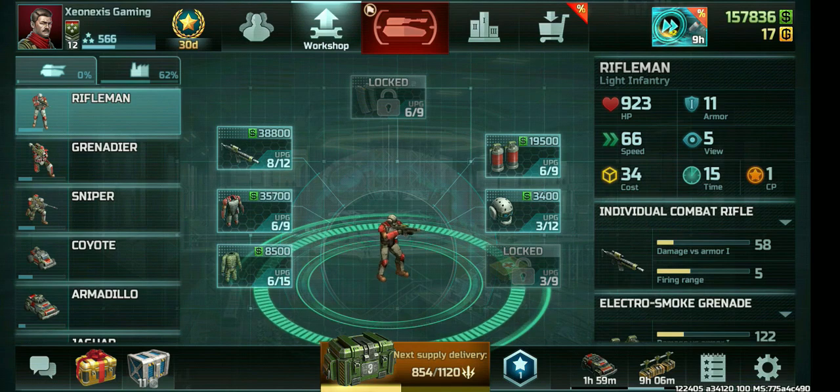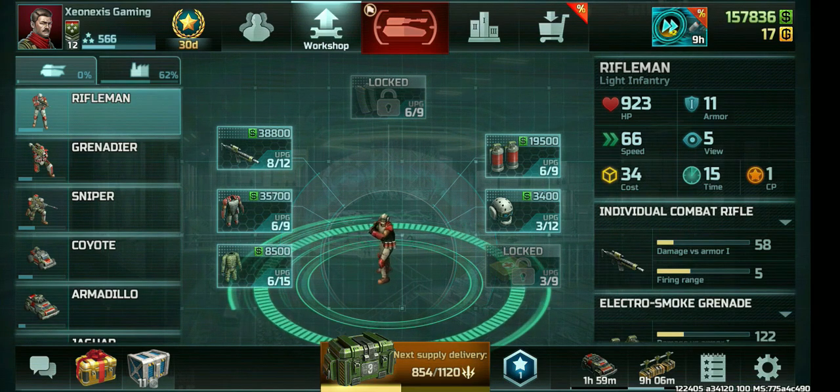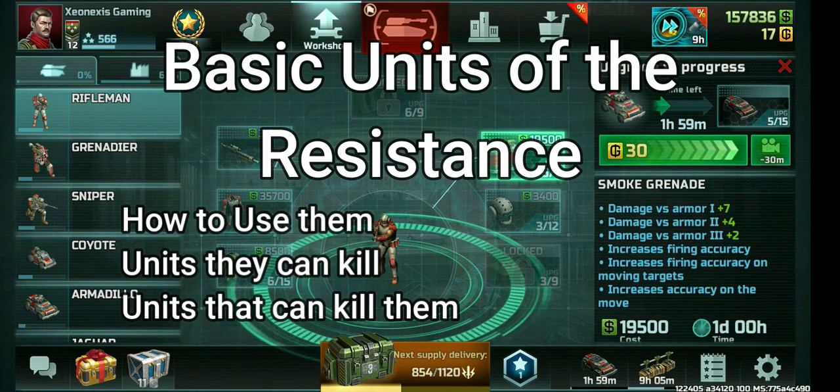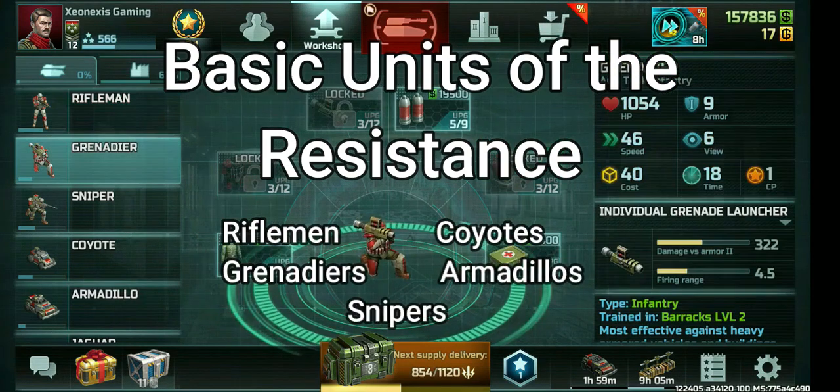Hi there, Cinex is coming in today. Let's talk about some basic units of the resistance — how to use them, units they can kill, and the units that can kill them. In this video we'll be talking about the rifleman, grenadier, snipers, coyote, and armadillo.